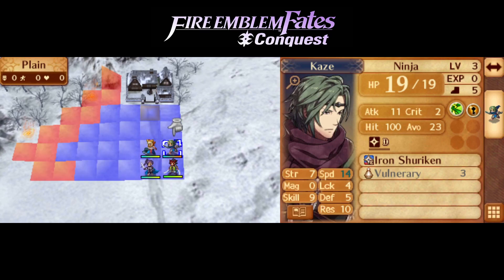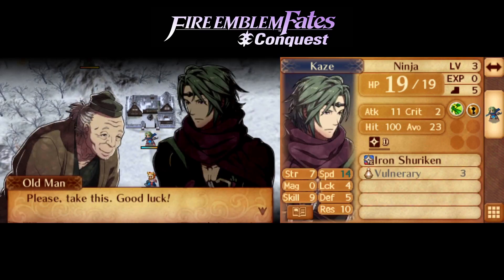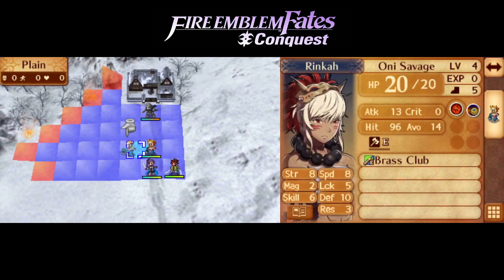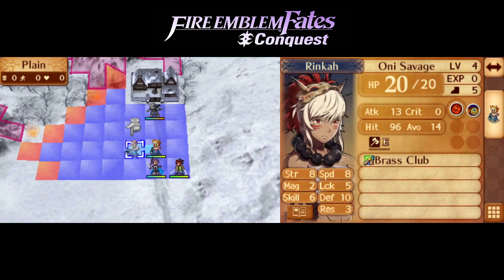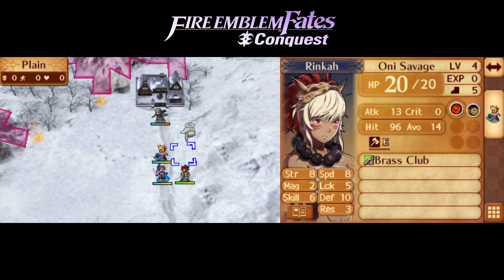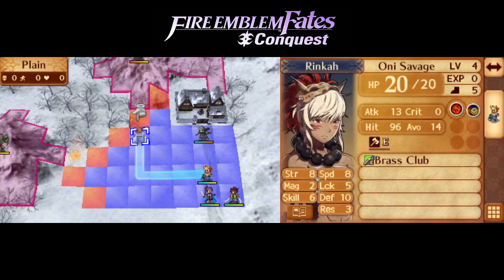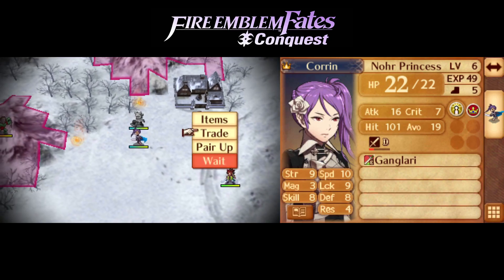I guess Ryoma will probably activate some of them. Goddess icon? Not gonna use that just now. There's some amount of manipulation of Ryoma's AI you can probably do, but I'm not gonna worry about it too much.